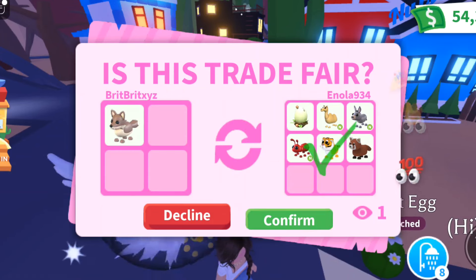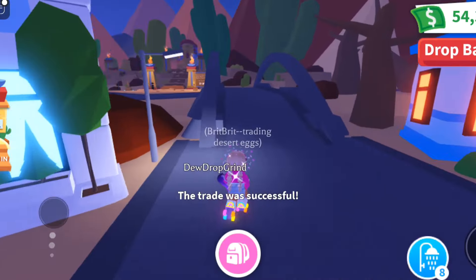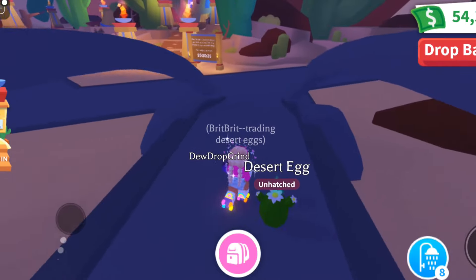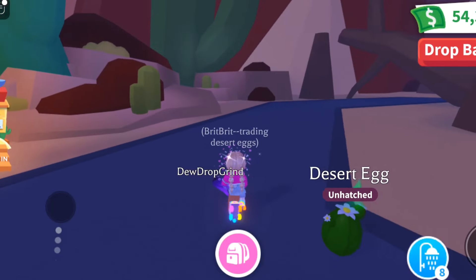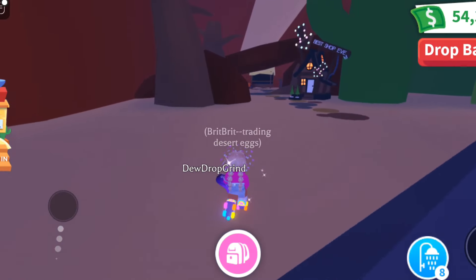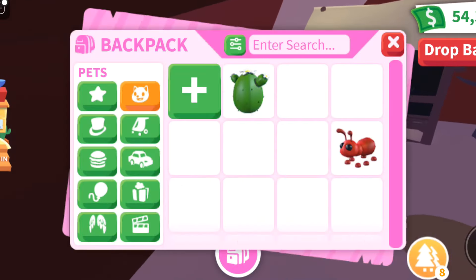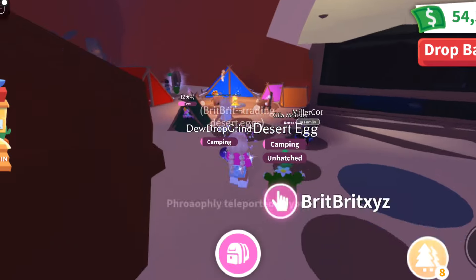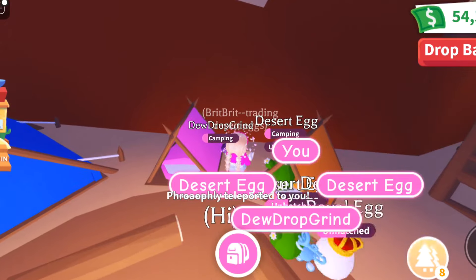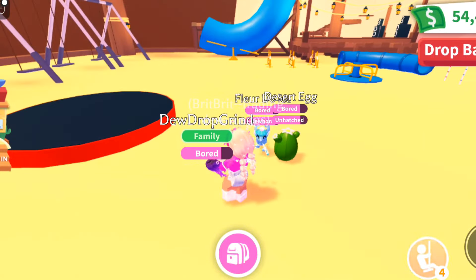Oh my gosh - they accepted! That is unbelievable. We've only traded one desert egg and one coyote that we hatched from the desert egg, and we got all these pets. I would say we already have a rich inventory, because we can take all the pets we just got from only two trades and trade up from there. I'm going to hatch another desert egg since no one is offering for the desert eggs right now - that coyote got us a lot of really awesome pets.